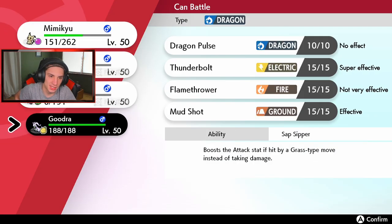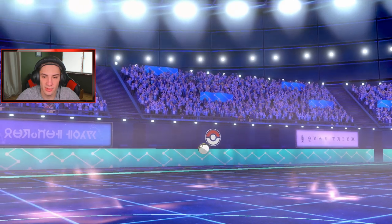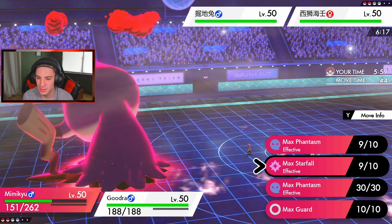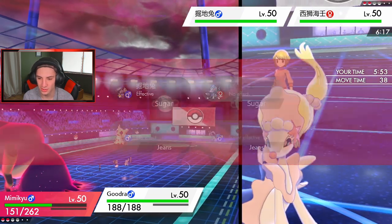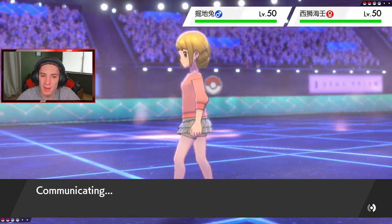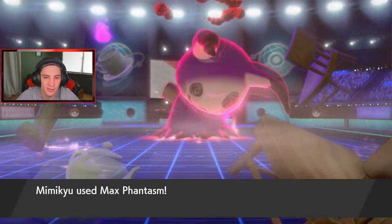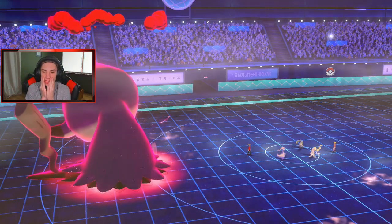The lovely Goodra comes out and I have to watch out — this Primarina has Dazzling Gleam. Then Diggersby comes out — big dog! I have to take him out for sure, these are both big threats. Max Phantasm has no effect over there so I'll drop it on Diggersby. I think I just go Dragon Pulse — it's STAB. My Mimikyu should outspeed and take out Primarina. Hopefully Primarina doesn't Protect. It doesn't go for Protect — can we kill it? Let's go! Take it out!